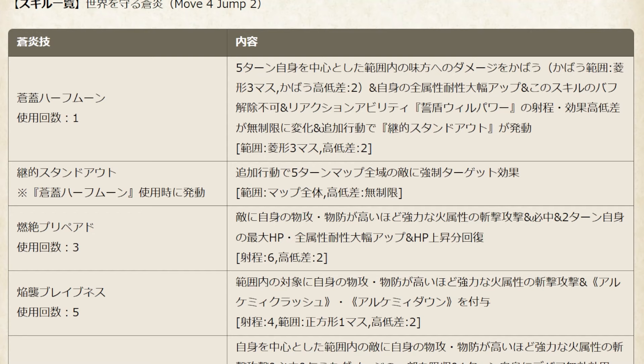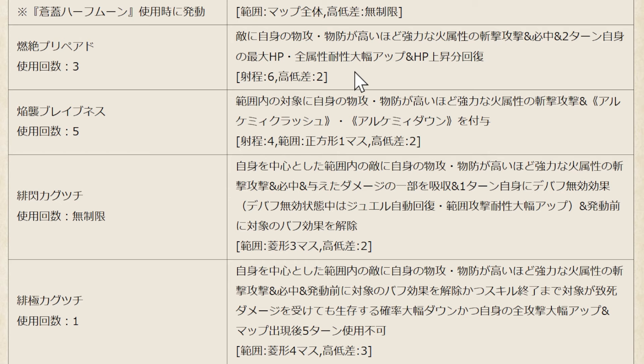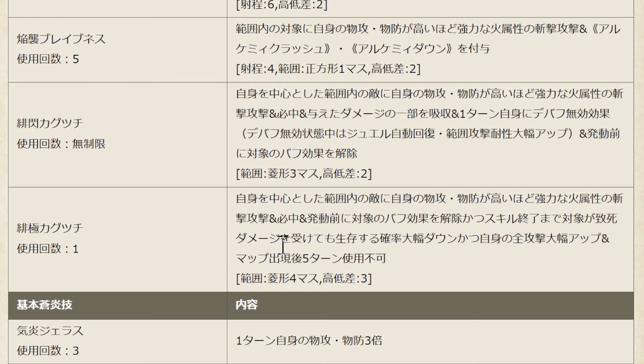Next is about his main ability. I have already covered the cover skill — but that is only 1 usage, so beware. For all of his attack skills, they depend on his physical attack and defense. His second skill is very good because of 100% hit, plus HP Up and Elemental Resistance Up for 2 turns, with Shooting Range 6. The third skill has Alchemic Crush and Alchemic Down effect 2-in-1, but it will also target your ally, so beware.